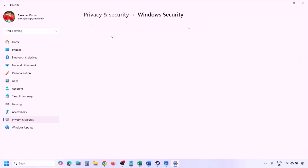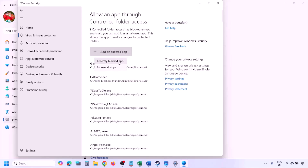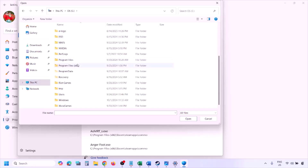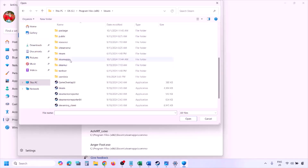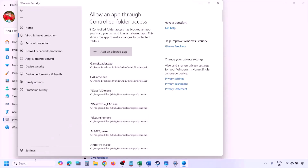Click on Virus and Threat Protection, scroll down, and click Manage Ransomware Protection. Click on 'Allow an app through Controlled Folder Access,' click Yes to allow, then click 'Add an allowed app' and Browse All Apps. Navigate to the game installation folder — open your drive, Program Files (x86), Steam folder, SteamApps, Common, then the game folder — and select the game exe file. Click Open, and once the game is added, launch the game and check.